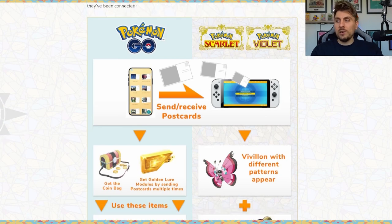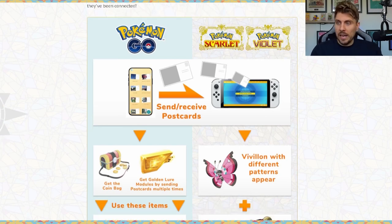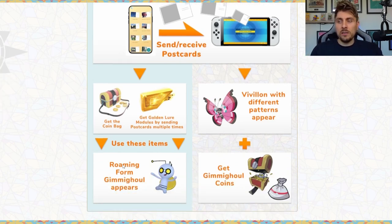By sending postcards, you're going to access different Vivillon patterns that will appear in your game. By also doing this, you're going to get yourself the coin bag in Pokemon Go, and it does mean that you're going to be able to hunt for the roaming form of Gimme Ghoul, which hopefully when we do get full compatibility between Pokemon Home and Pokemon Scarlet and Violet, we'll be able to eventually transfer the roaming form into these games.